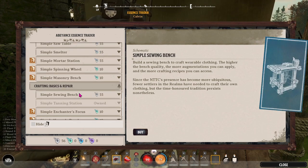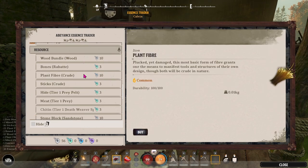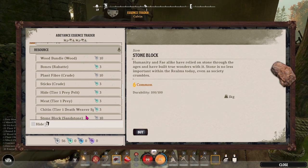One of the first things you want to get is the simple sewing bench so that you'll be able to craft higher level clothes for yourself and for your helper. You can also buy basic resources here, but at the very beginning of the game you're probably going to need to go out and get them yourself.